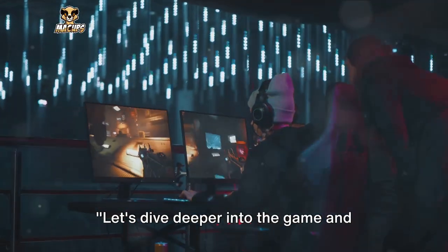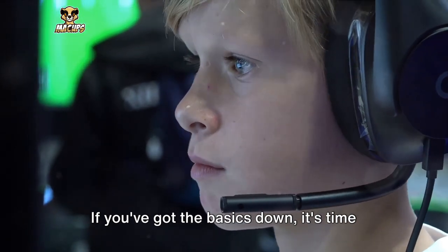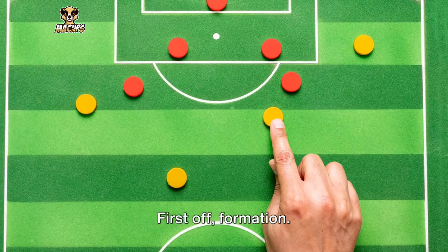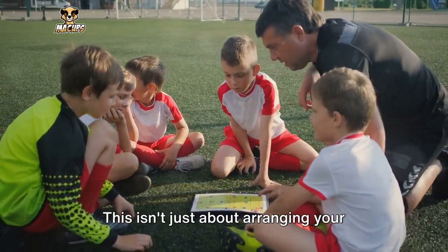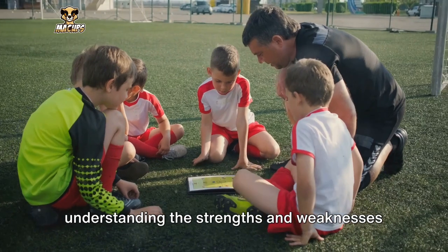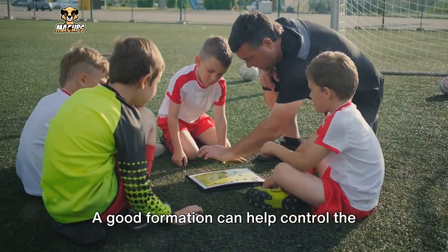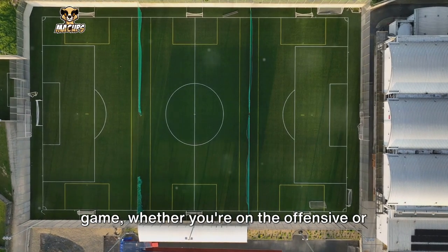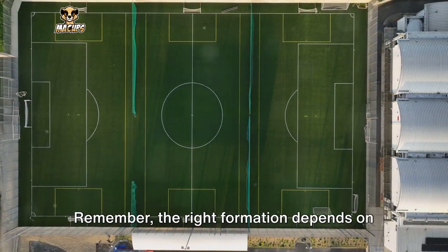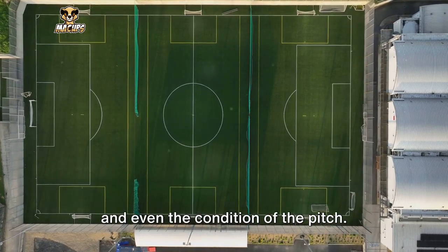Let's dive deeper into the game and explore some advanced strategies. It's time to elevate your gameplay to the next level. First off, formation. This isn't just about arranging your players on the pitch — it's about understanding the strengths and weaknesses of your team and playing to them. A good formation can help control the game, whether you're on the offensive or holding back in defense. Remember, the right formation depends on your team's capabilities, your opponent, and even the condition of the pitch.